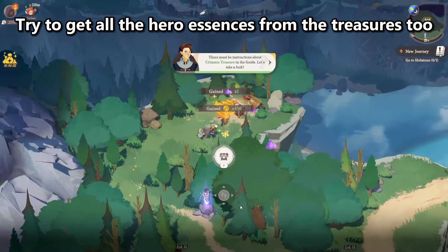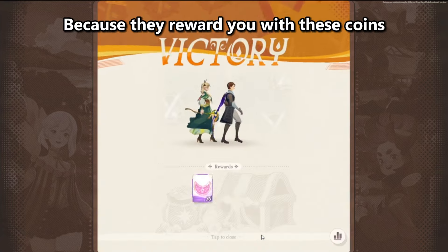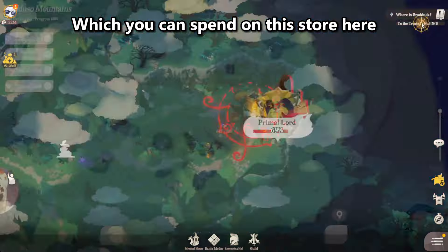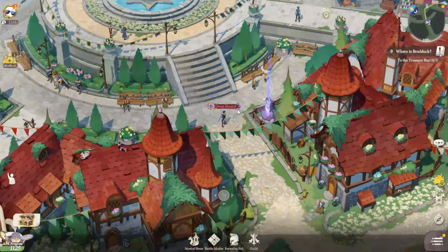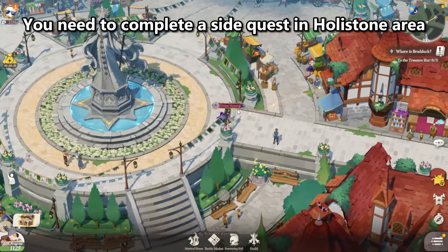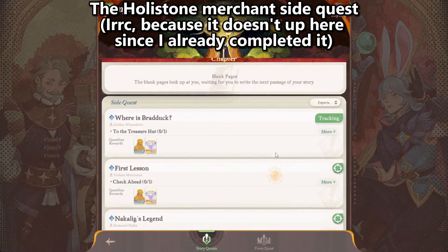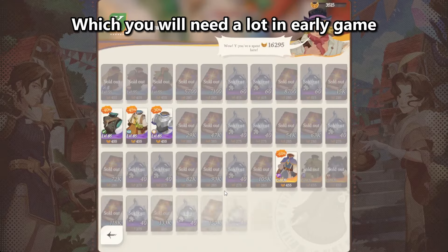Try to get all the hero essences from the treasures too, and defeat the enemies if possible, because they reward you with coins which you can spend on this store here in Holystone, the first major area of the game. To unlock this shop, you need to complete a side quest in the Holystone area, the Holystone Merchant side quest. This shop allows you to buy training manuals, which you will need a lot in early game.